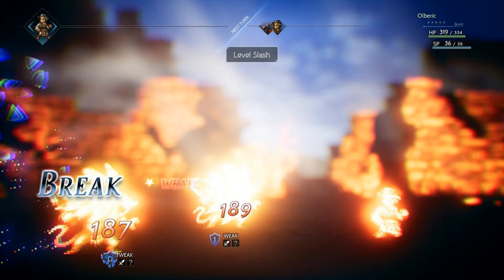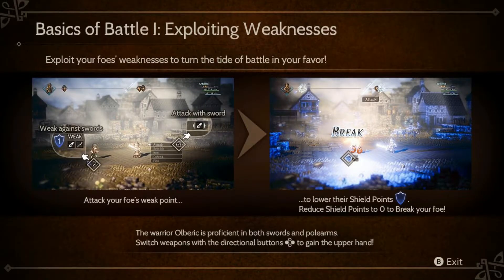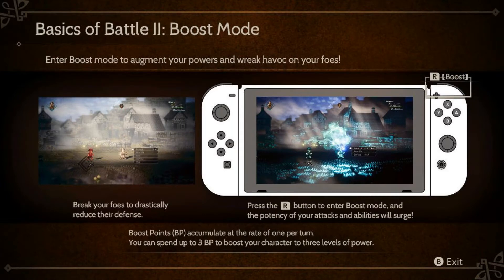But Olberic uses very powerful sword and spear skills and can do things like raise his attack. Not every character uses the same types of abilities, which is really useful since enemies have shield points that can only be broken by certain weapon or magic types. Enemies can still be injured when their shields are up, but once you break their shields they're much more vulnerable — they get stunned for one turn before regaining their shield points and you have to break them all over again. Another unique mechanic is boost points that build up every turn. You can hold up to five and use up to three at a time, allowing you to boost your attack to hit multiple times or make abilities more powerful. Some characters have unique uses for boost points — like Olberic, who can boost his defense.